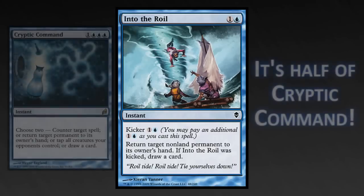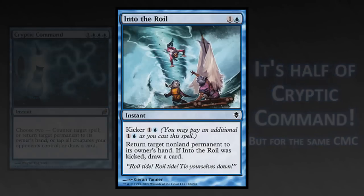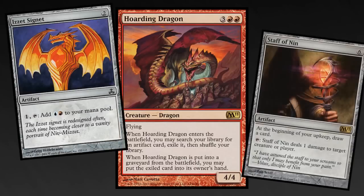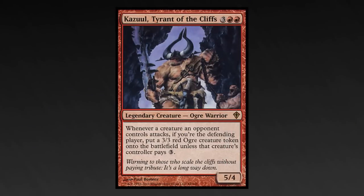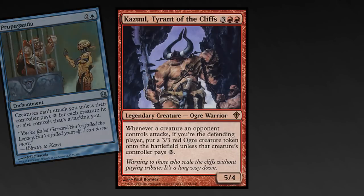Into the Roil digs you out of bad situations with a permanent you couldn't counter the first time it was cast, and draws a card. Hoarding Dragon: if you need some mana fixing or cards, this guy can help you out. Thada Adel, Acquisitor: your opponents have cool artifacts, but you could put them to much better use. Kazuul, Tyrant of the Cliffs: unlike Propaganda, your opponents can still attack if they can't afford to pay mana, but then their creatures will pay.